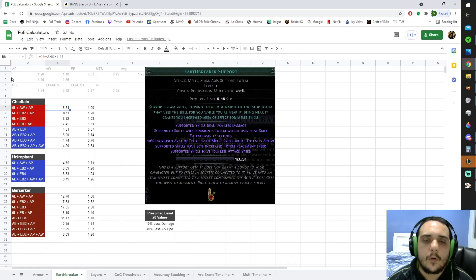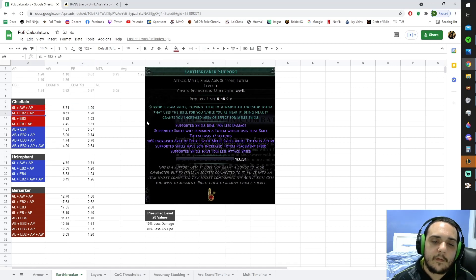With the totem node that causes nearby enemies near your totems to take 16% increased damage — that's an additive multiplier, so if you have other sources like Intimidate, it's going to stack on top, which makes that multiplier in particular weaker. If we normalize that down to one and compare all our other numbers to it, we can tell that one particular setup gives us 20% more damage compared to just running the six-link. That setup is running your six-link in your weapon, and then in your body armor running Earthbreaker support with the slam skill, multiple totem support, three supports, and then Ancestral Protector totem.